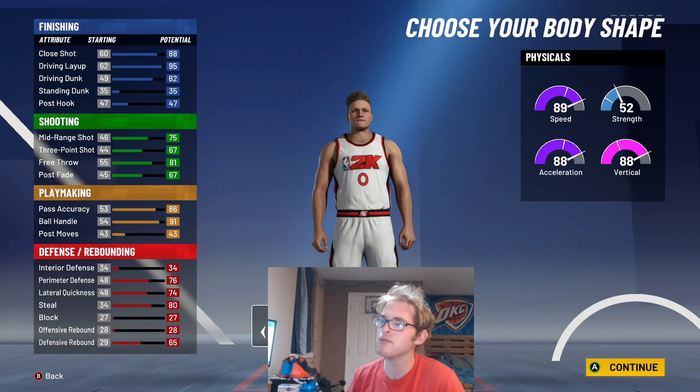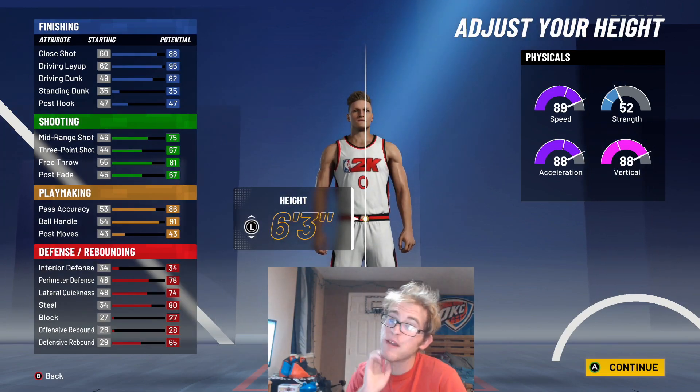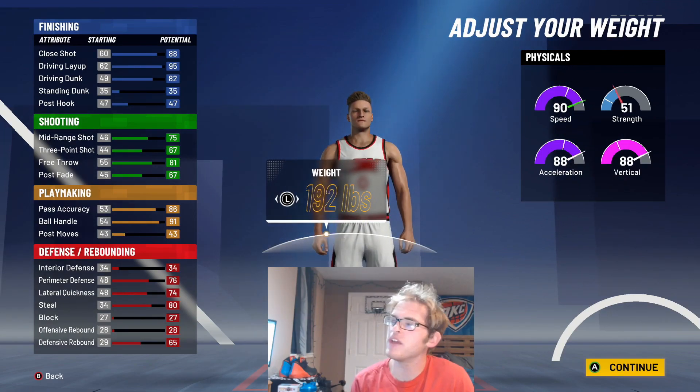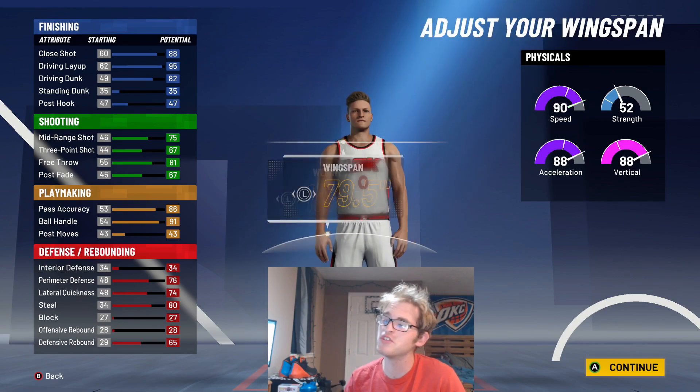Now for the body shape, Russ would probably be built. Russ is 6'3", so you can make this build 6'3". Otherwise, you can go up to 6'5" — that's an option too. But we'll go with the 6'3" height. For the weight, what I would do is just take it down to 193 — that gives you a 1-plus boost to speed, so you might as well do it.